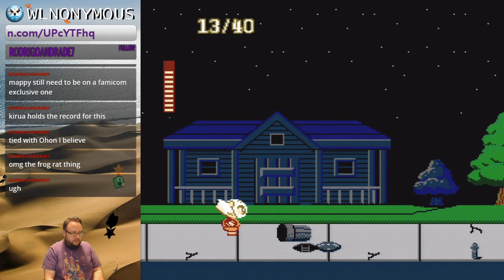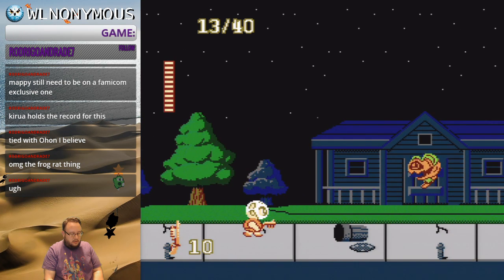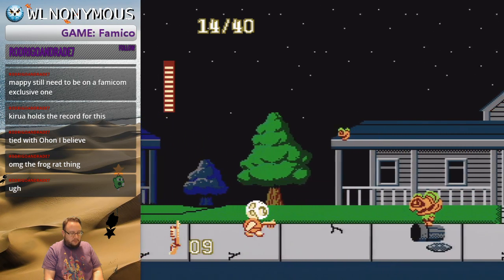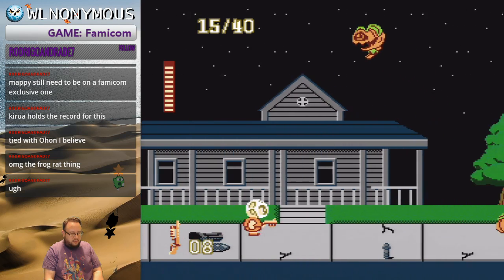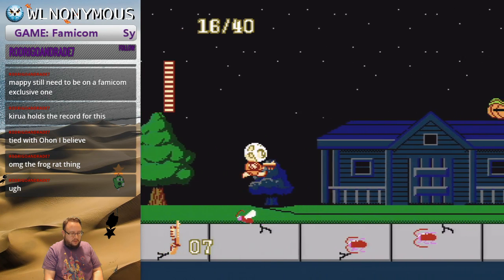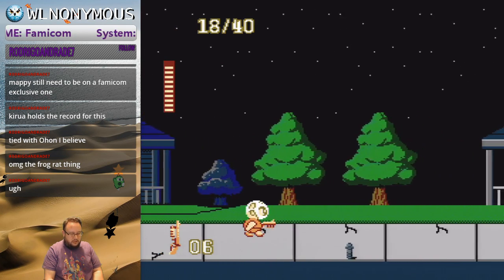When you land on the trash cans, you can actually manipulate the spawn or the item that you get. You get health if you hold down, and you get the shotgun if you hold up. You can only spawn one shotgun per scene — until you go into another door, you can't spawn another shotgun. I'm not used to having a shotgun here.